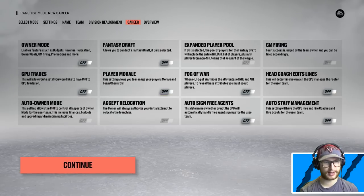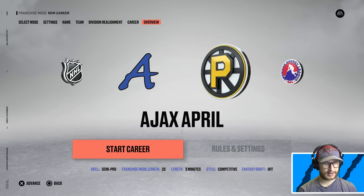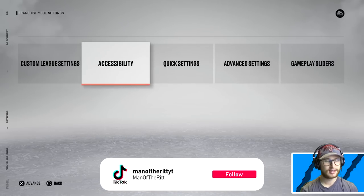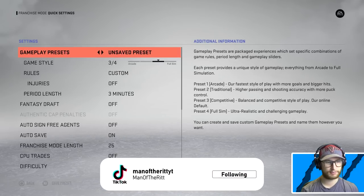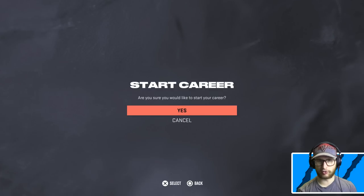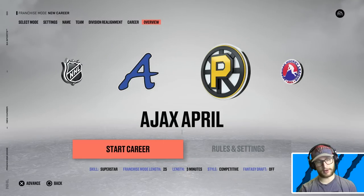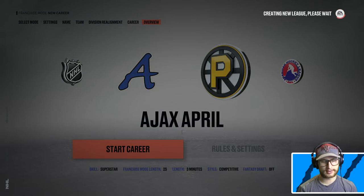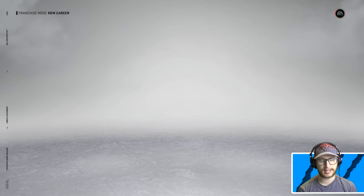Injuries are going to be off, so we don't have to worry about that. The only thing we might have to worry about is that one team bringing up their AHL goalie or signing a free agent goalie. Why is it always reset to semi-pro? It doesn't matter if you're simulating, but it's still annoying. Are you sure you would like to start your career? Just kidding — I'm ready as I'll ever be. Let's go ahead, jump in, look at these teams, and get the simulation going.